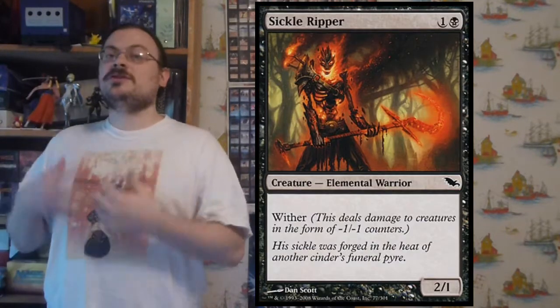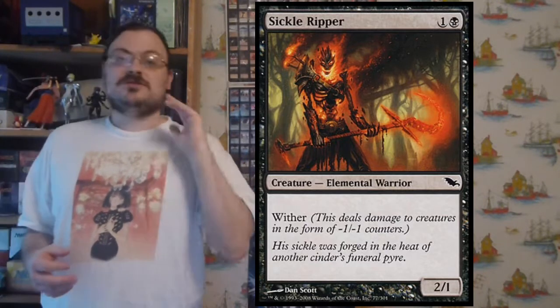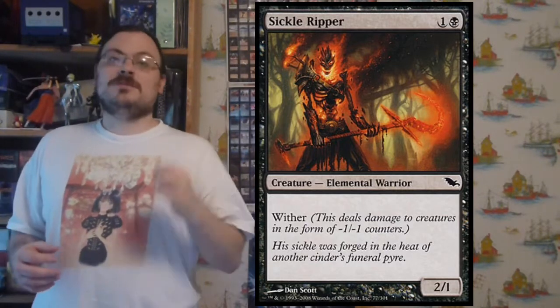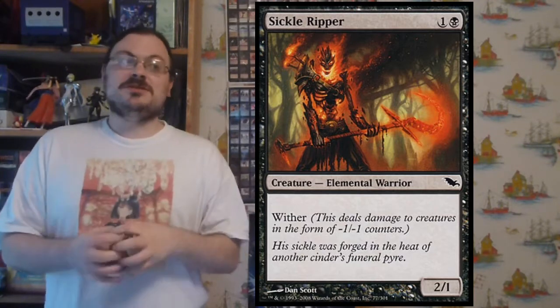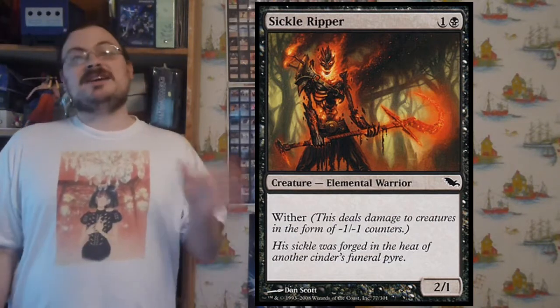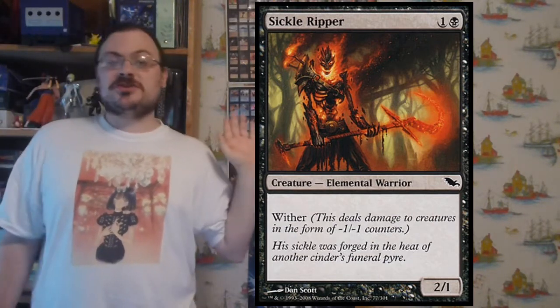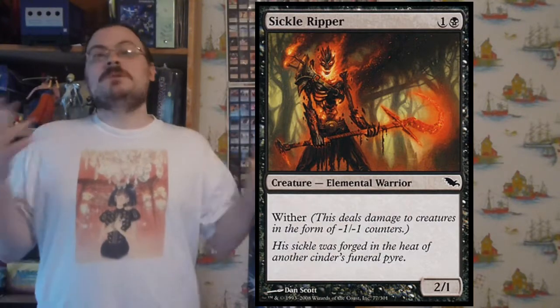Wither was an ability where if a creature had wither, it would deal damage in the form of minus one, minus one counters rather than straight-up damage. It would still deal damage to an opponent as normal, but when it would hit a creature, instead of just taking damage, they would get minus one, minus one counters on them. They would shrink until they died.